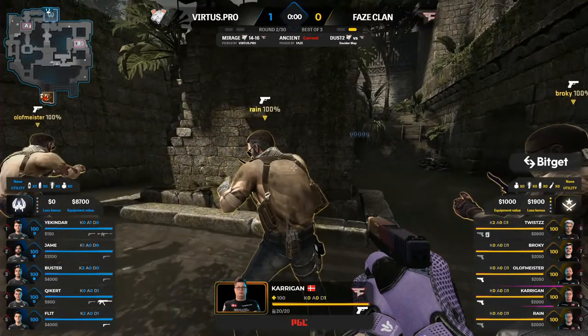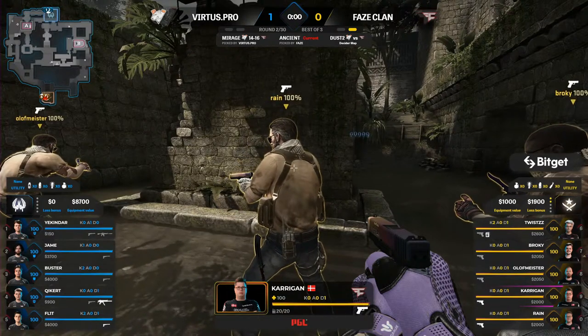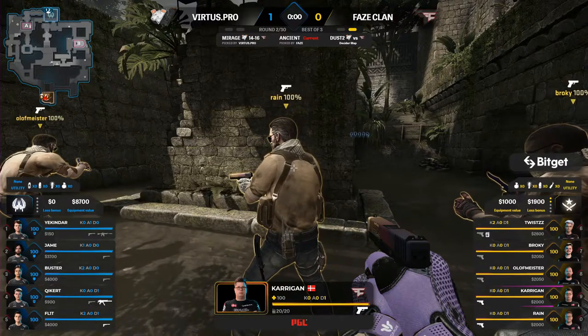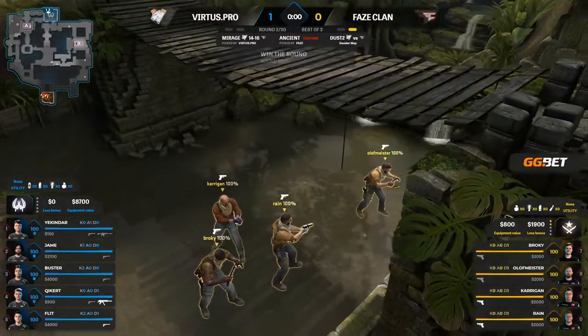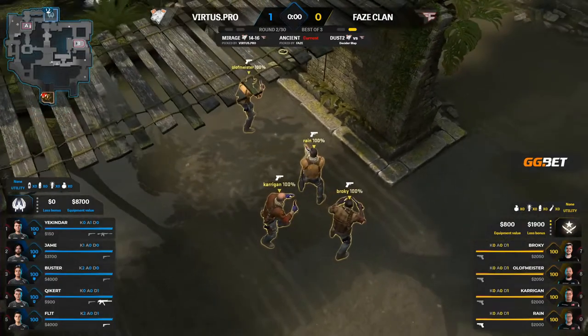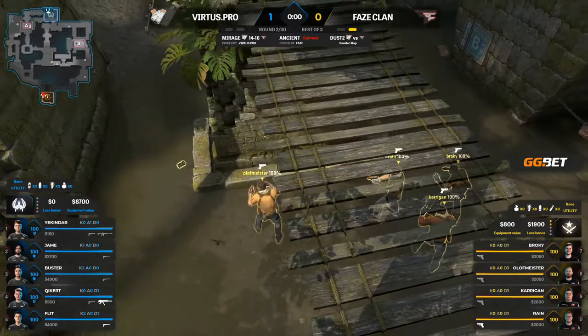The B bomb site will not be compromised by FaZe Clan today — absolutely not in the previous round either. The water bug was fixed just before the major started. There was an issue where if people entered this water area, you could hear it from various places around the map, and that proved to be an issue for longer than you might have liked.